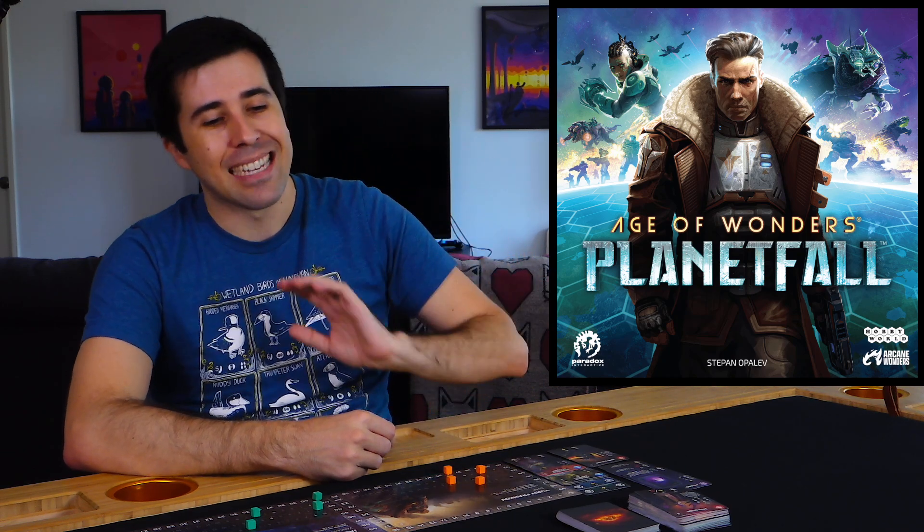With two players you've got nine cards and you're going to pick four of them, which means five cards just don't get picked. With three players, nine cards and six get picked, so now only three cards aren't getting picked — which means it's likely that someone's going to take something you want. Which means you now have to think about the order in which you take things, because if you take something on the higher levels, it's more likely you're going to go first for the next grab.